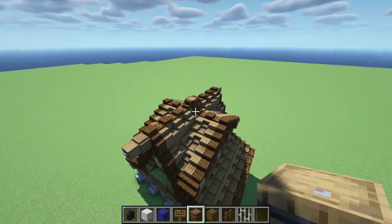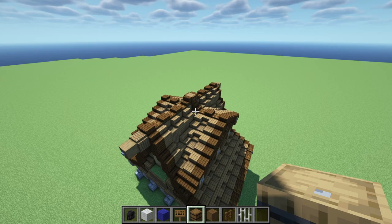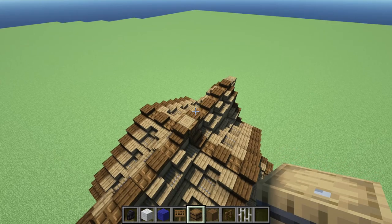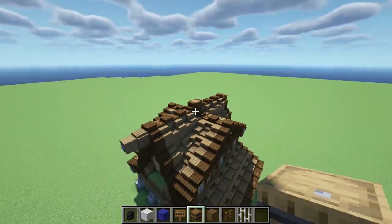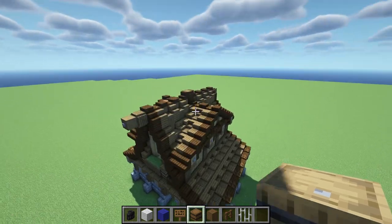There you have your nice fancy roof. You're probably wondering what these items are in my hotbar — these are optional items to build a flagpole in the middle, just to let people know that they're in your kingdom basically and that you own this barn.